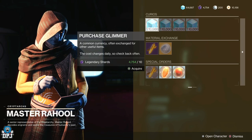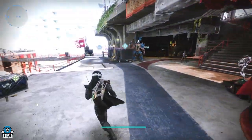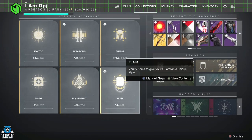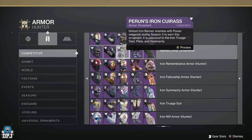When you run out of glimmer, simply use your legendary shards to buy 10,000 glimmer for 10 shards. You're then able to buy around 12 to 13 of those Guardian Games medal gear pieces. Dismantle it all — it's a win-win, it really is.